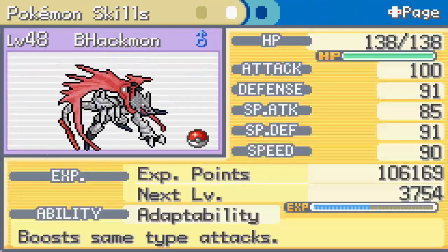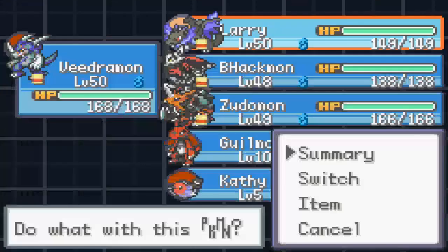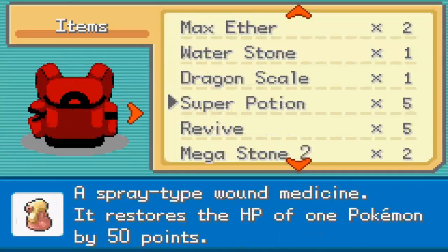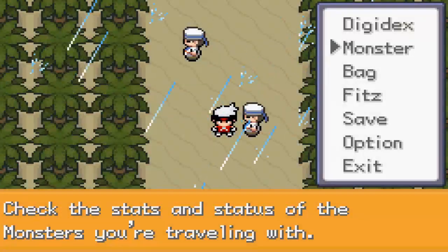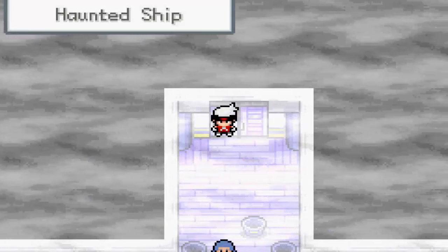B-Achmon hasn't changed and didn't grow many levels. Charizard's the same as well. So we're gonna take the XP Share and the Dragon Fang and give the XP Share to B-Achmon for a while and head on to the Haunted Ship.